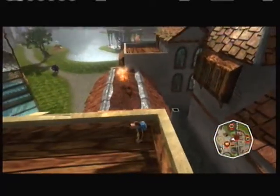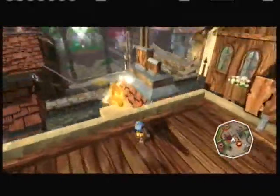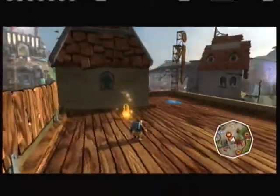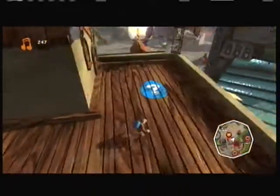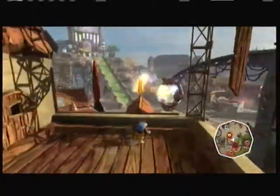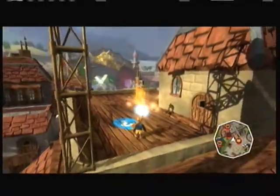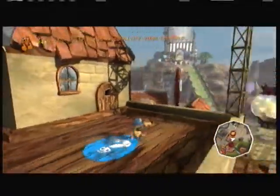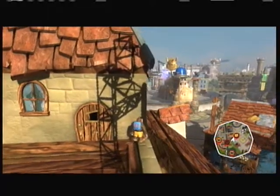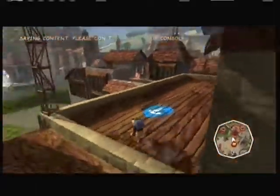Oh! We could get the notes on top of here. Alright, let's grab these notes. Oh yeah — if you see these paintings of eggs around, they're for the stop and swap stuff, which, like I said, we'll be doing much later in the game. Can I get that note? I don't wanna risk it.